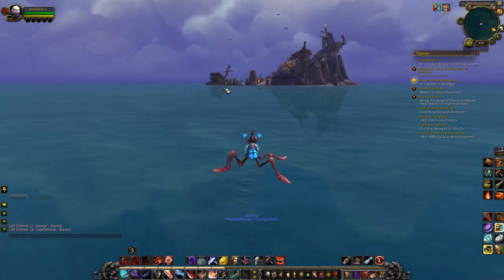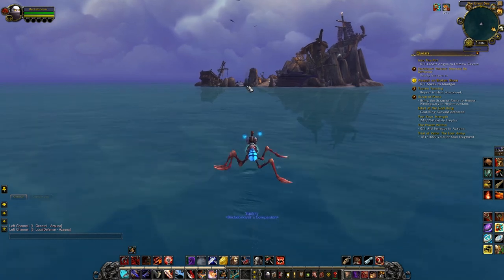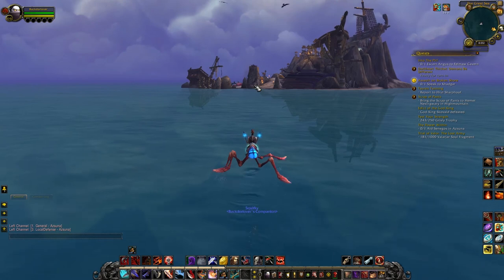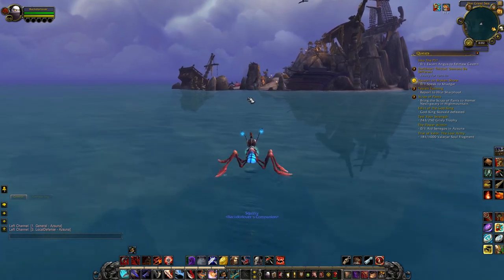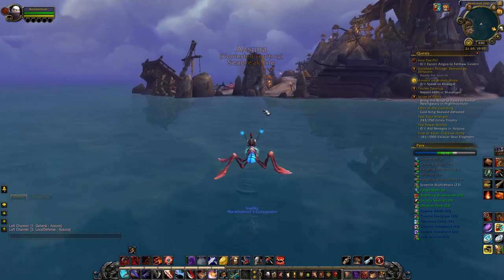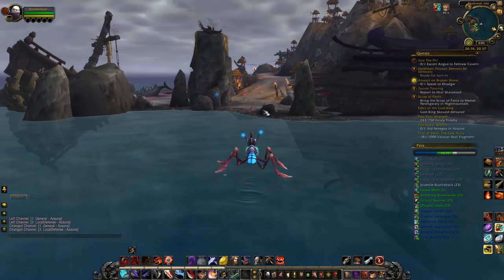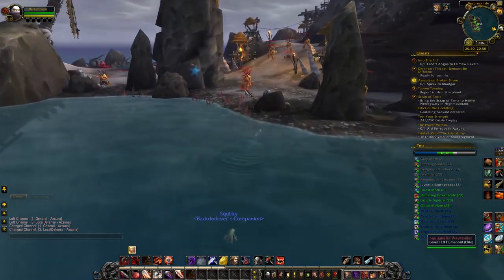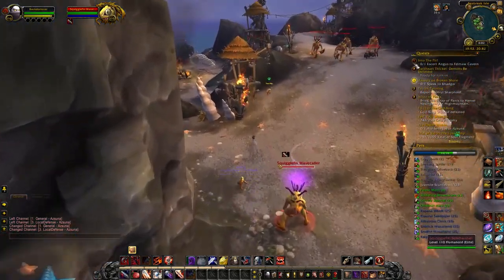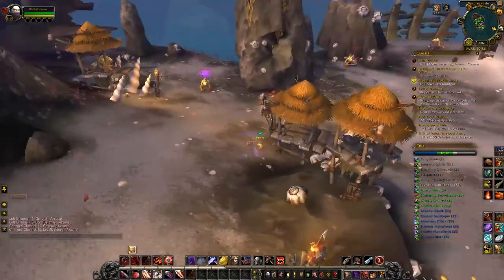As you can see I'm approaching the island. I'm on my rogue — the reason being is I came here on my paladin, who's my most geared character, and I got my butt kicked. My paladin is almost 890 item level, which I know is pretty low compared to raiders, but I figured I'd be able to hold my own. That was not the case — I was really getting destroyed, so I came out here on my rogue.